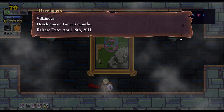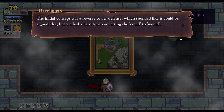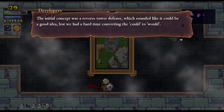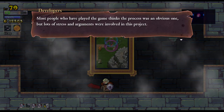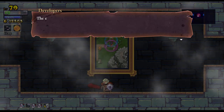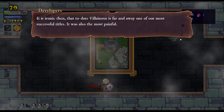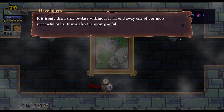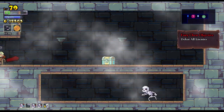Villainous — development time three months, release date April 15th, 2011. Villainous was one of the more risky endeavors we undertook. The initial concept was reverse tower defense, which sounded like it could be a good idea, but we had a hard time converting the concept to something workable. Most people that played the game think the process was an obvious one, but lots of stress and struggle were involved. The entire idea was scrapped three or four times before we settled on its final version. It was ironic then that Villainous is far and away one of our most successful titles — it's also the most painful.